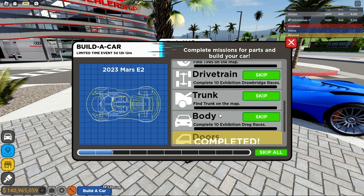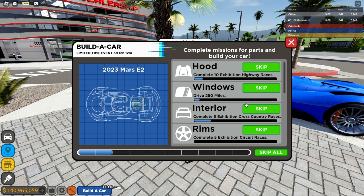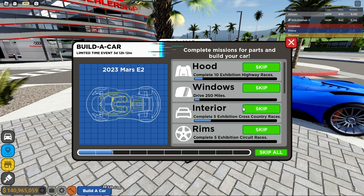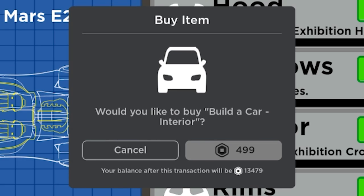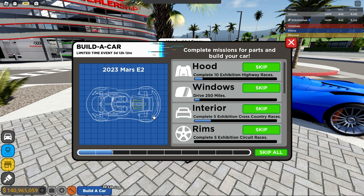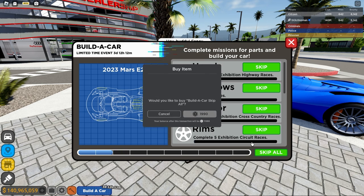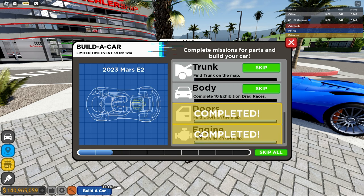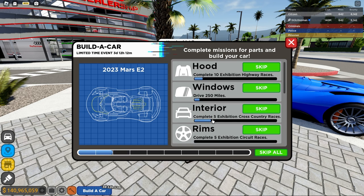Definitely the hardest are doing all of these races. And if you don't feel like doing them, you can skip — but I was going to skip the cross country races and it is 500 Robux just to skip five cross country races, so I was not about to do that. You also have the 'skip all' button, which is more than 1,900 Robux to skip all of it. But since I've done two of these already, I think it's about 2,000 Robux, give or take, to complete all of that.